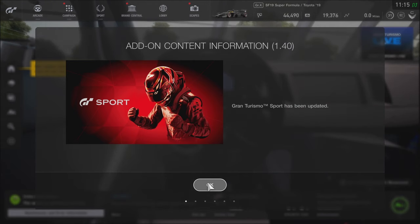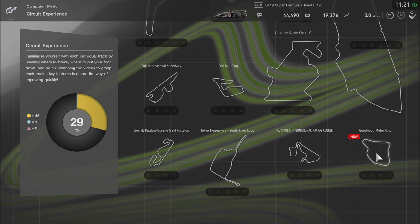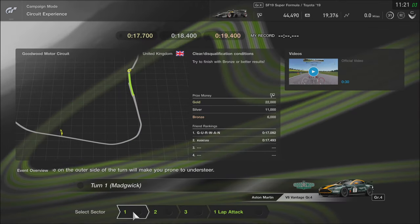Update 1.4 has landed here in GT Sport, and with it came the circuit experience for Goodwood Motor Circuit. In this video I'm going to tackle this circuit experience and see how well I do. For sector 1, Turn 1 Madgwick, I'm going to be using the Aston Martin V8 Vantage Group 4.